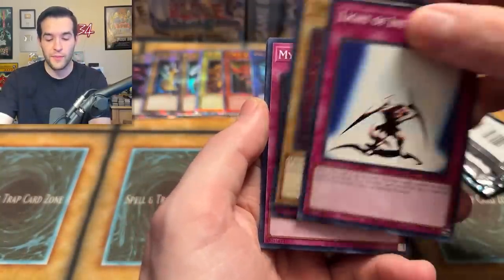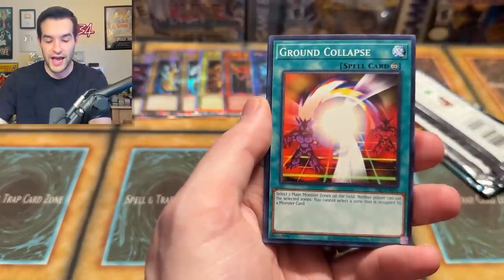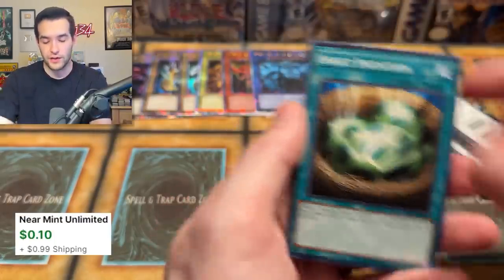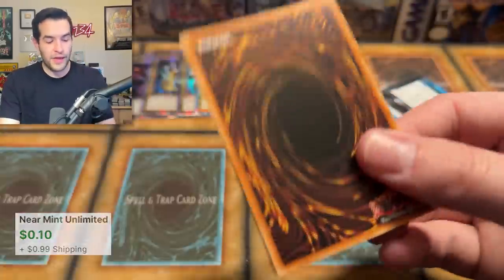How about we pull both in the same pack? Error pack, anybody? I'm asking for it — ask and I shall receive. Will it happen? No, it won't. We don't even get a foil. Too greedy — not happening. Couple more packs out of this one, and we have two more mini boxes.